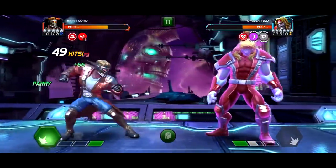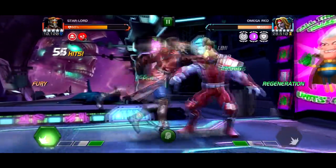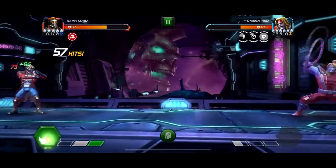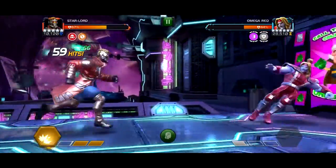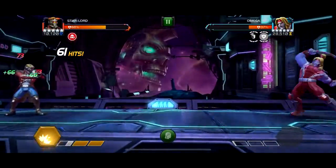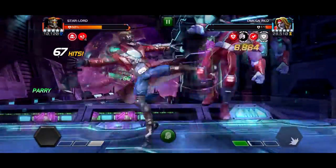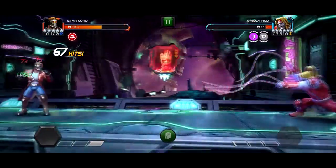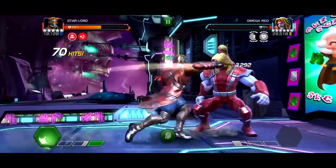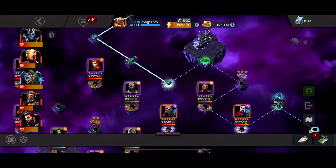Ghost could one-shot Mr. Sinister but it would be really helpful if she's awakened, and mine is not awakened, so I don't know how hard that fight is going to be. I'm trying to knock him down and finish with the special 2. I don't know why he's not taking damage to shock — I think this node has something to do with damage over time debuffs. I got a Fury on the last hit that would have healed him back up, but he didn't heal, so that's fine.